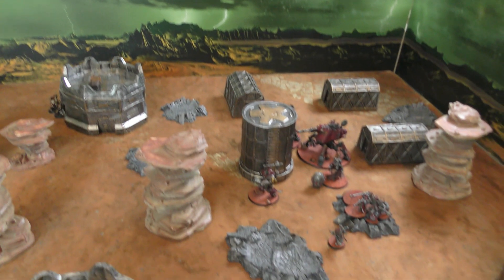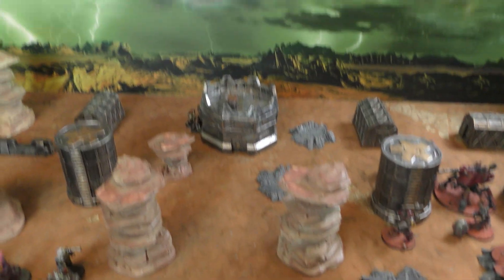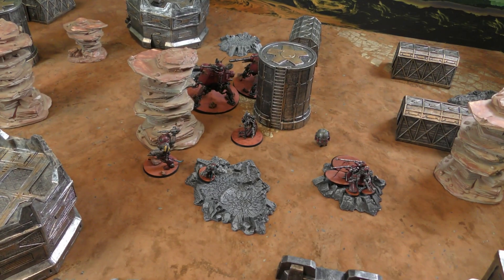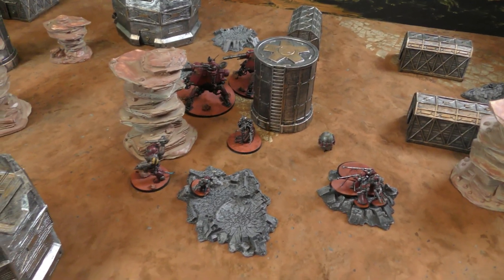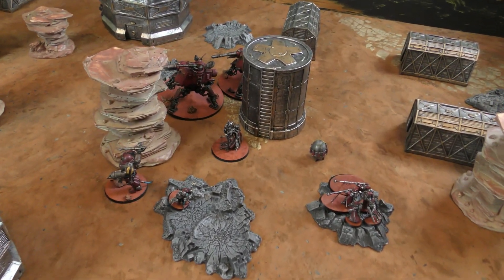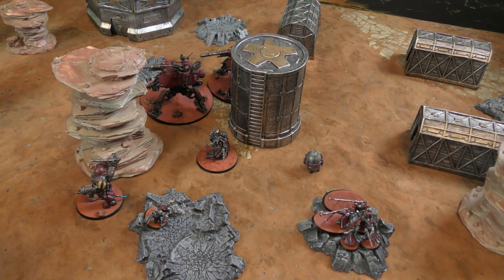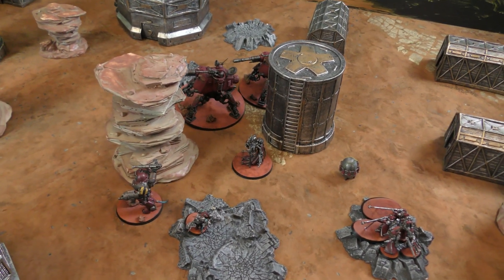Admech turn one. Losing one Kastelan Robot and all the Sydonian Dragoons — it hurts, I'm not going to lie. I'm probably more excited to see your second salvo. I've moved my Forces and Dunecrawler slightly. Basically going for damage, just getting to better range. The Tech-Priest Dominus is going to use Overlord Safeguards from the Divination to hopefully get more hits. I'm going to activate Benharic Override to change the Kastelan's protocol to the double-shot mode, because I need to lay down some firepower.